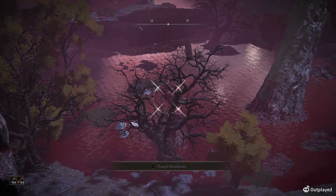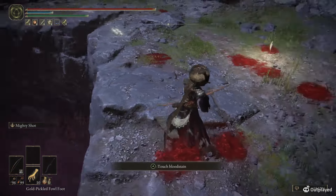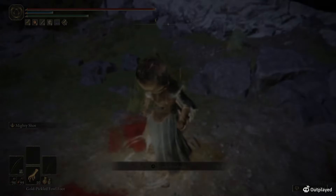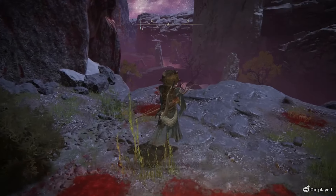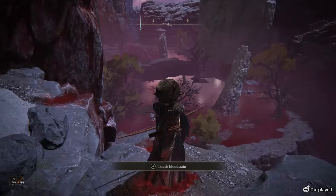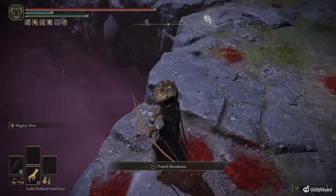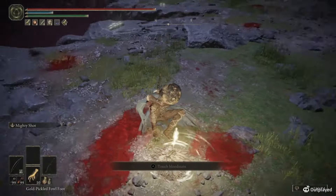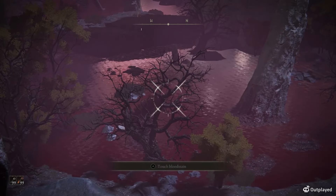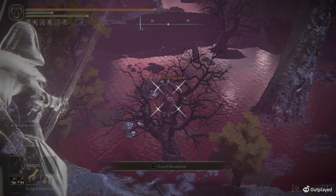Basically what you want to do — as you can see I'm farming souls, this is already the best method — when you pop your Gold Pickle Foot, before you pop it you want to make sure you rest at a bonfire and you haven't attacked or aggroed anything. Rest at the bonfire — notice how I have 10 — rest at the bonfire, then get up and you can just shoot this thing or whatever you want, because once you rest at the bonfire, pop the Gold Pickle, and rest again, you get all those souls back.